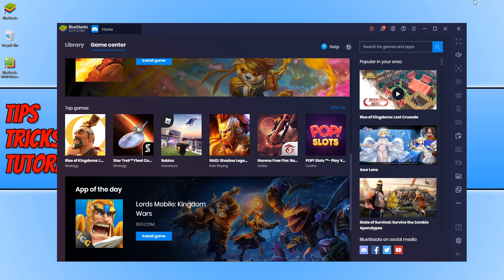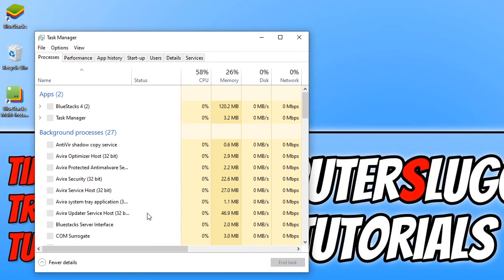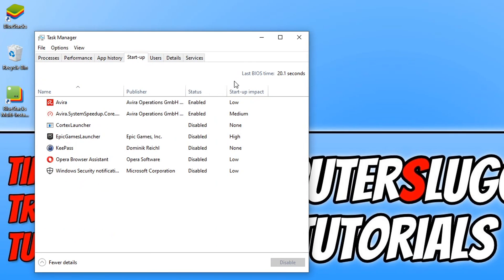The next thing we want to do is right-click on the Start menu and click on Task Manager. Go across to Startup and disable any programs you do not use or need booting up with your PC. For example, here we have Opera Browser — we can go ahead and disable that. I also have KeePass, we can disable that. Epic Games Launcher, I don't need that to boot up either. Just right-click and go to Disable. Once you have disabled all the programs, restart your PC and then boot up BlueStacks again to see if that has helped with your performance issues.